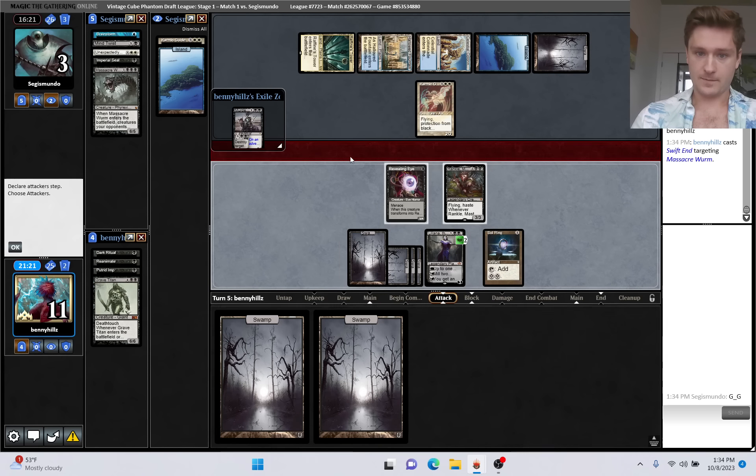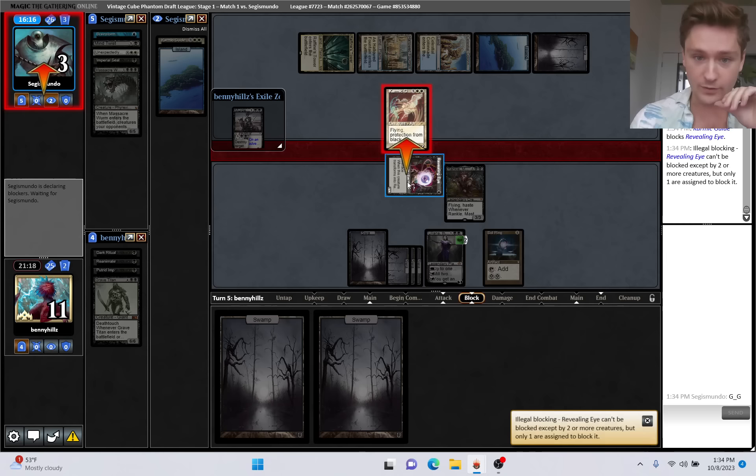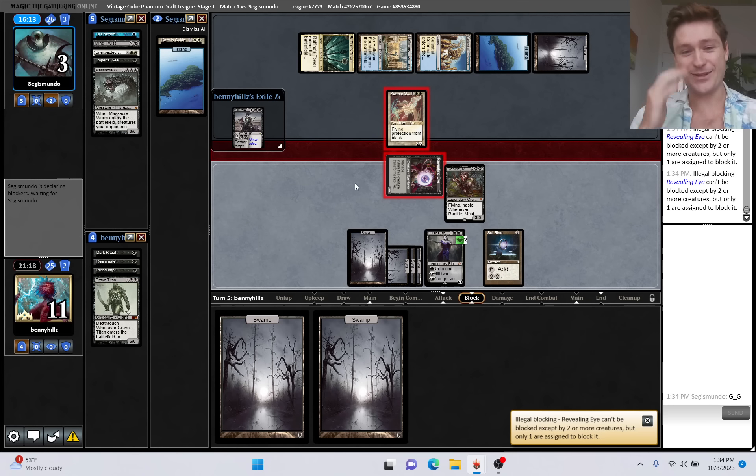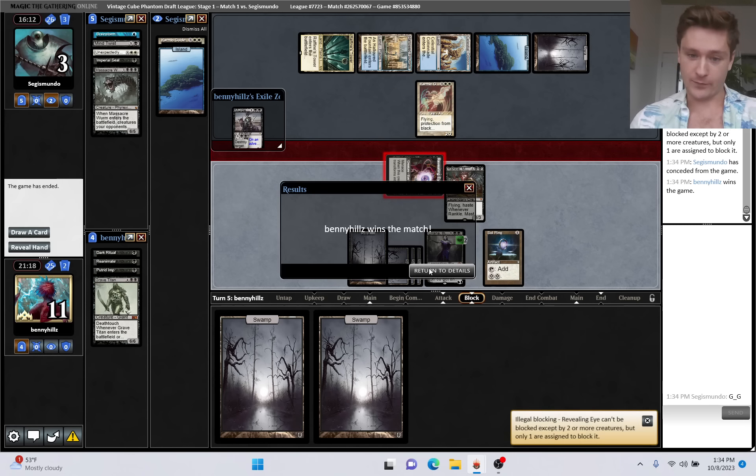Swift End this. Good thing we got the Swift End, although they would have been dead either way, right? Yeah, because they both have some form of evasion. We come in - no reason to attack with Rankle. They actually had Leafly... oh wait, no. They misread it. It has Menace, so they cannot block with only one creature, and we win the game.